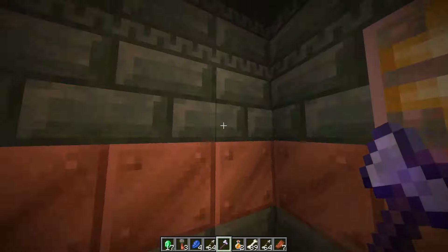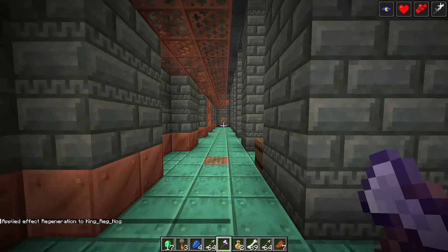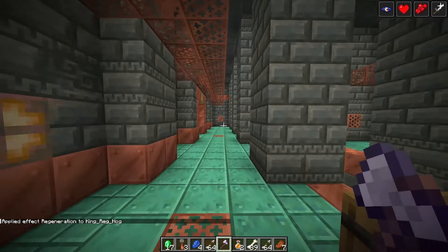Status effect particle colors are no longer blended into one particle color. Each visible status effect particle is now rendered separately. So no more walking around with four particle effects that just displays brown — it'll actually display each individual particle instead. You can see several different particle effects popping up around my player, showing what kind of effects I have on me. They also updated the wolf armor crack textures — a small texture update you can test out yourself.